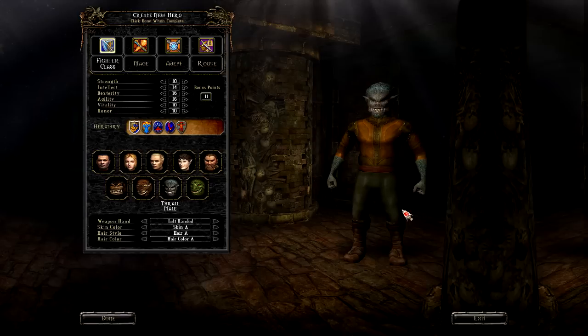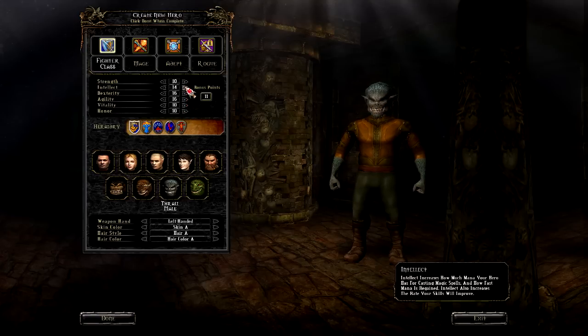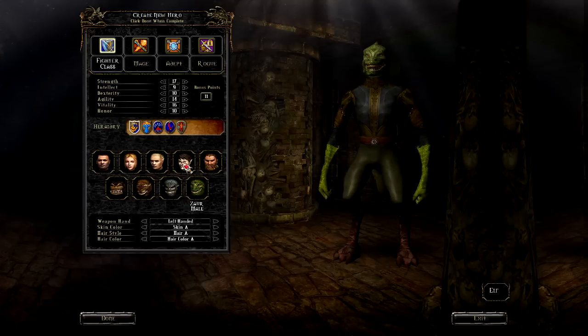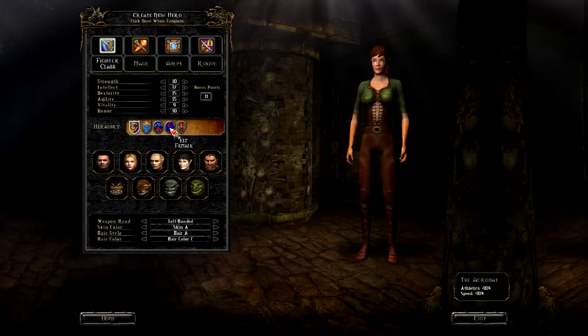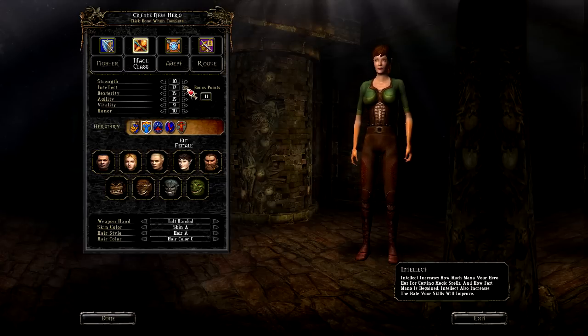Then we have Thralls, which are kind of like your goblins — midget orcs, somewhat well-rounded, more geared towards mages and rogues. And of course, like every good RPG, we have lizard men, which are again warriors. This playthrough we're going to be playing an elf female because they're the best mages — and I will be a mage. You can choose your heraldry here; you'll get more heraldry as the game goes on, but this just gives you an initial bonus. Naturally we're going to go for the one that gives us more arcane bonus — we're going to be an elf mage.